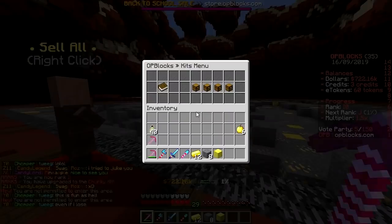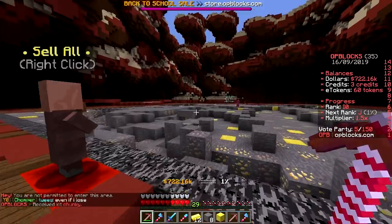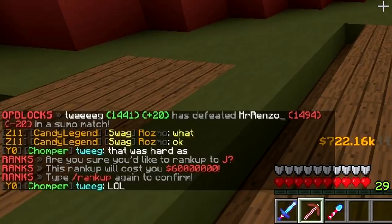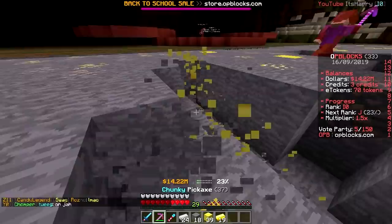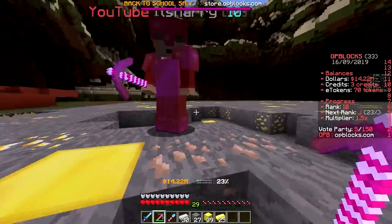Yes — rank up! 45 million spent. Now I can get the Chunky Kit free kit. How much to rank up to J? 60 million. How much do you have right now? 700k. That's going to take a while.